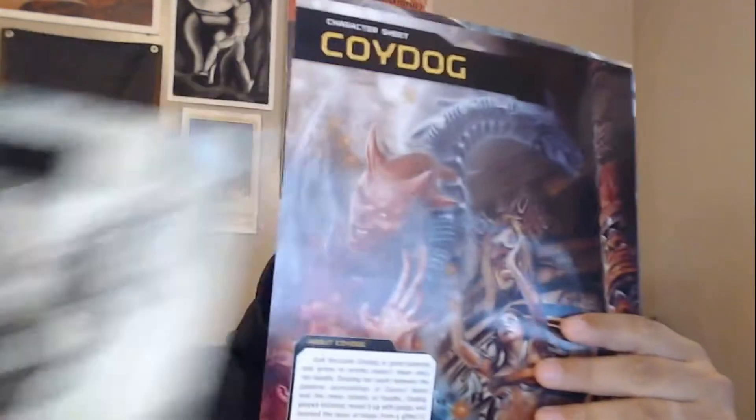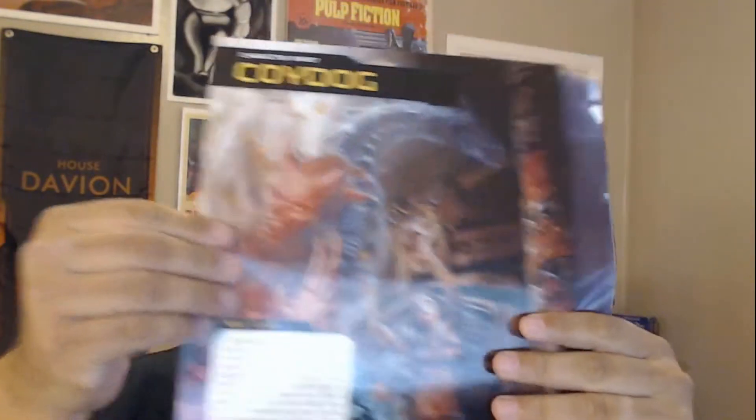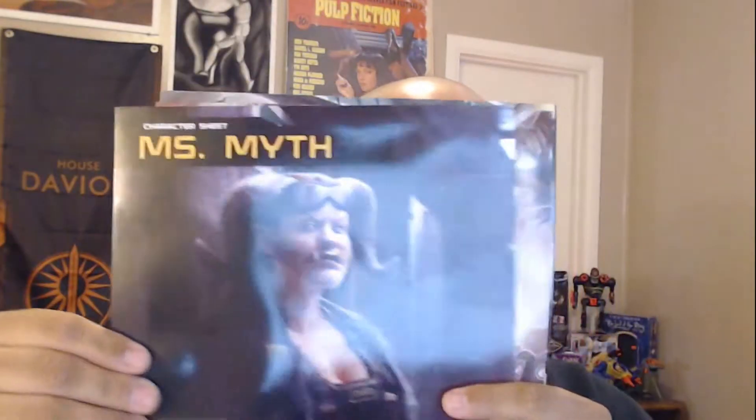Next we have the character sheet. You get these beautiful glossy character sheets for all your characters. They have abbreviated player sheets with wound tracking and all that stuff — everything you expect off of a Shadowrun character sheet, just in a really nice format.